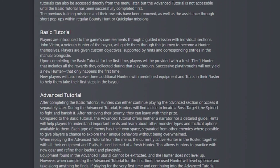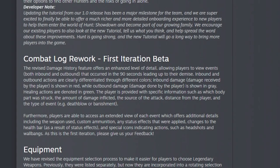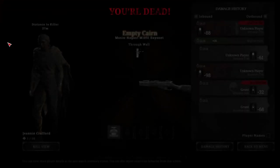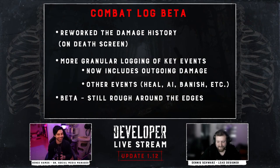This next change isn't experimental, but it is in beta: Combat Logs — the damage logs we've been asking for. When you die, you will now see a reworked damage history log which will show all key events up to 90 seconds prior. This includes outgoing damage, healing, damage done to and received by AI, boss banishments, and so on. Again, it will still be in beta, and sadly cannot log at what point I start panicking in fights.